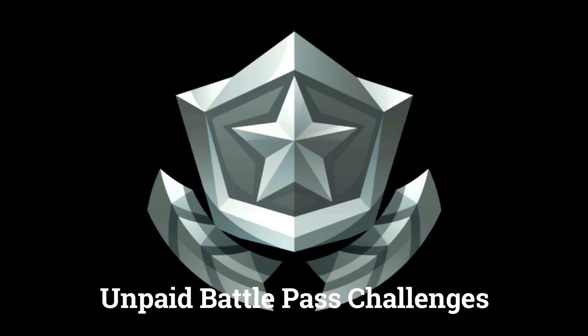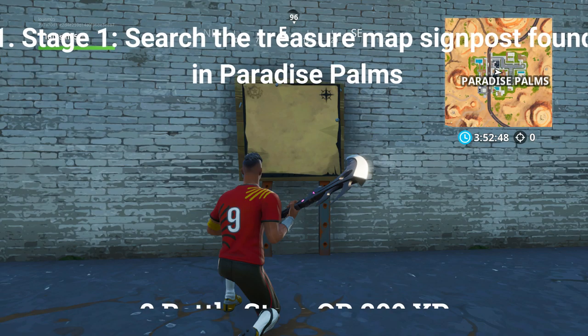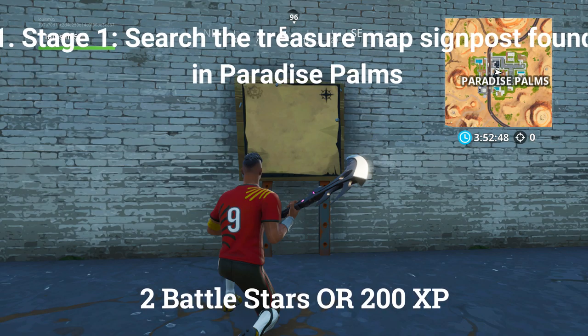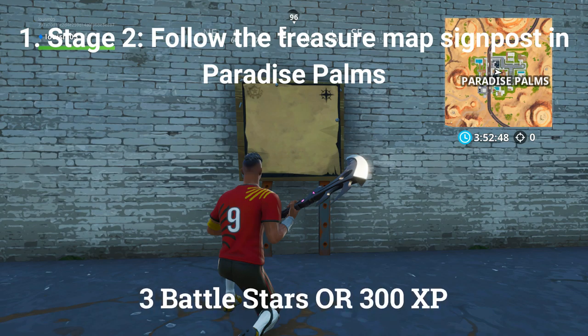There are 3 challenges you can do if you don't have the paid battle pass. The first challenge is a stage challenge. Stage 1 is to search the treasure map signpost found in Paradise Palms, worth 2 battle stars or 200 XP if you are at tier 100. The second stage is to follow the treasure map signpost in Paradise Palms, worth 3 battle stars or 300 XP if you are at tier 100.